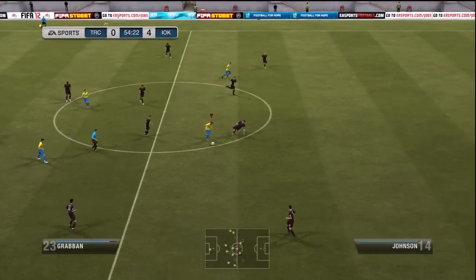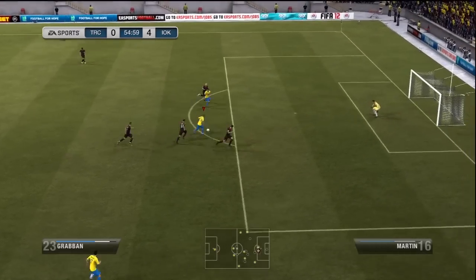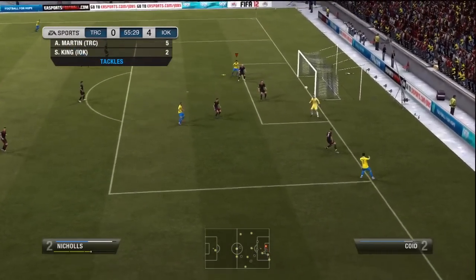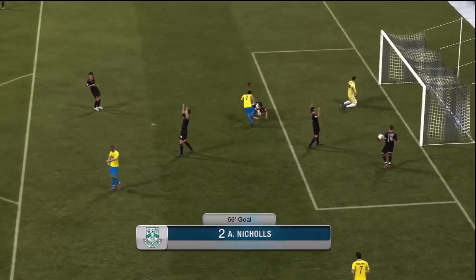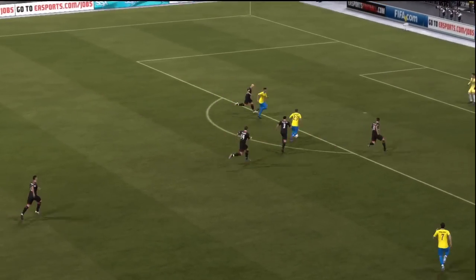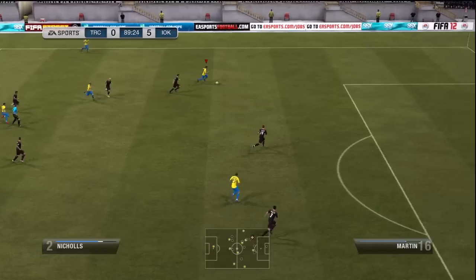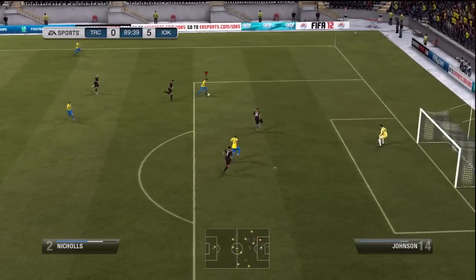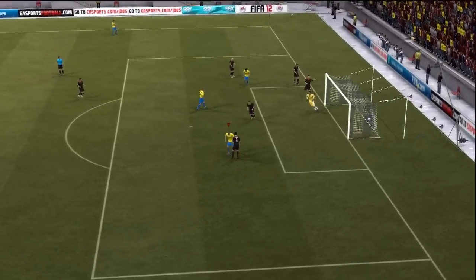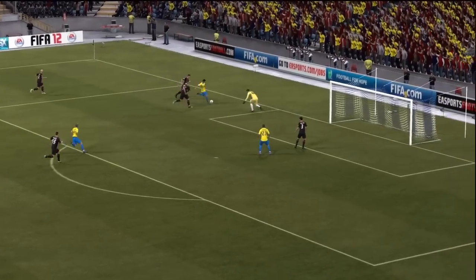That means Grabbin definitely has a hat trick by now. Grabbin once again doing work — the roulette, the shot, the rebound. Although the initial goal doesn't go in, we have a second shot and Nicol puts that in very confidently, putting us up five nil. In the 89th minute, just to secure the win, Grabbin goes ahead and makes it six nil.